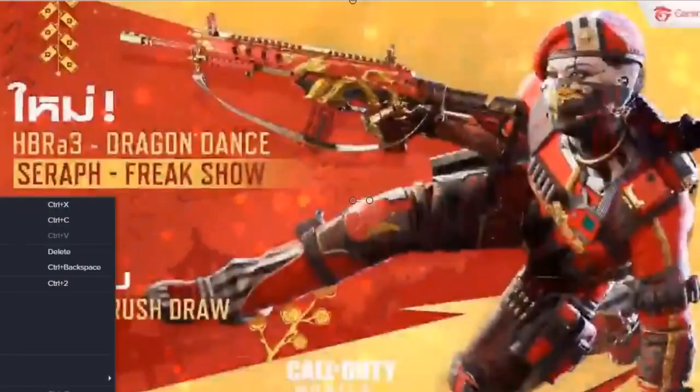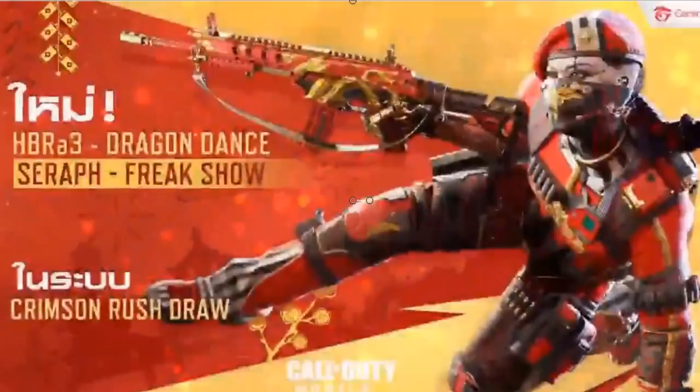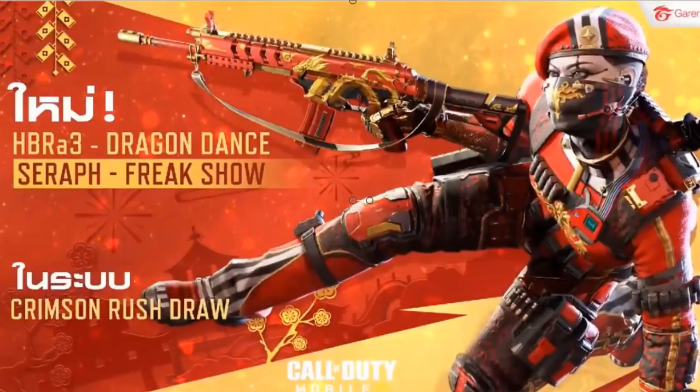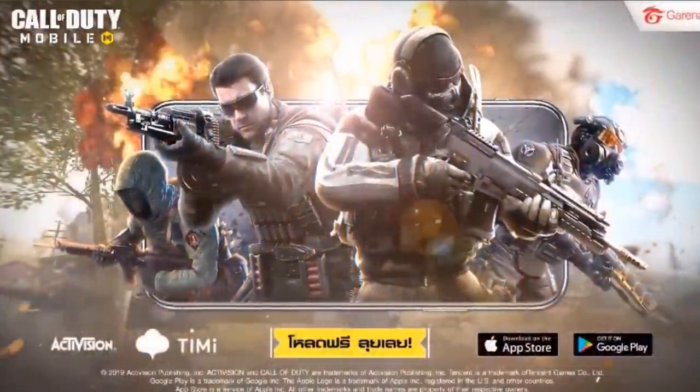Ladies and gentlemen, this scares me a lot. Please let me know what you guys think about this new weapon in the comment section below. It is indeed 100% going to be coming in a lucky draw — the Crimson Rush Draw is what it's going to be called. The weapon itself is the HBR A3 Dragon Dance, and the character you can get is called the Seraph Freak Show. It's interesting that they have separate names even though the skins look really familiar.